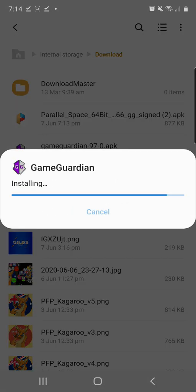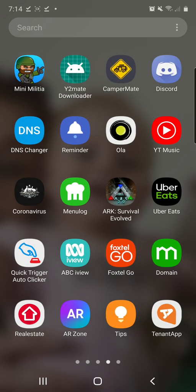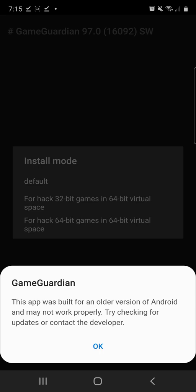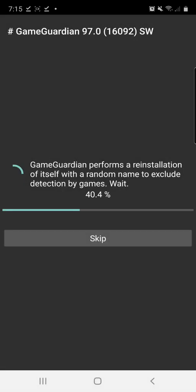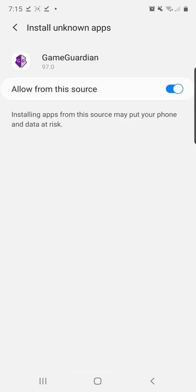Now install Game Guardian. Just copy everything I do and you won't have any problems. Open it up from the menu. It says this app was built for an older version of Android — don't worry about that, because I'm on the latest version of Android and Game Guardian made a new update so it's working. Click OK. This is very important: do not go Default, do not go 30-bit games in 64-bit. You must go 'Hack 64-bit games in 64-bit virtual space.'